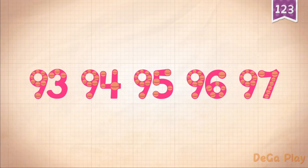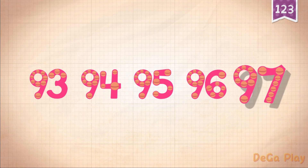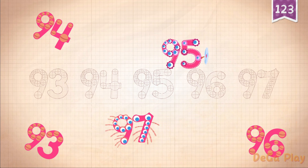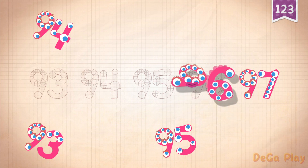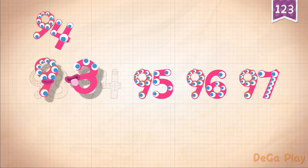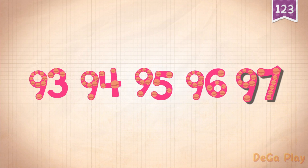Count by ones, starting at ninety-three: 93, 94, 95, 96, 97. Practice: 97, 96, 95, 93, 94, 95, 96, 97.